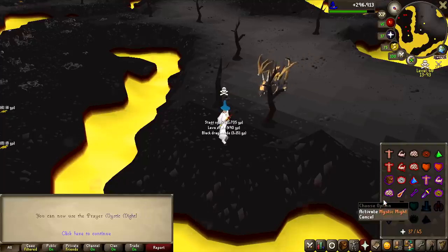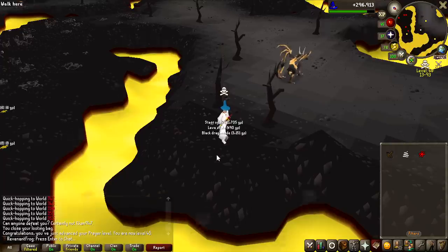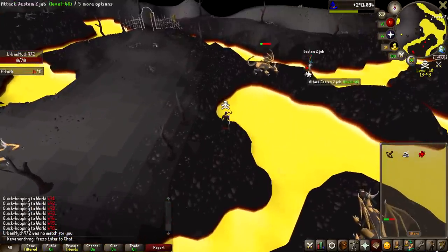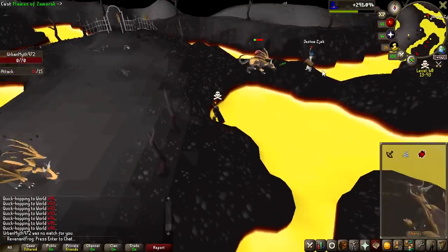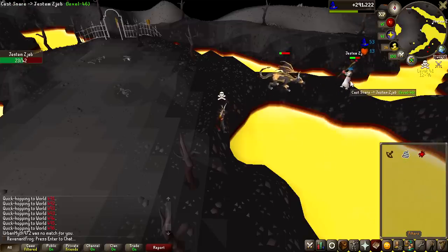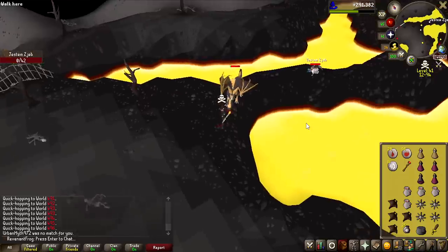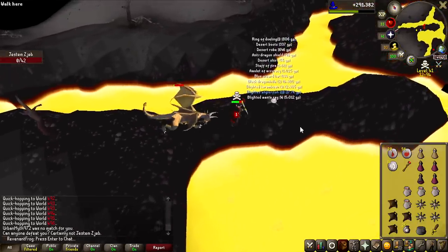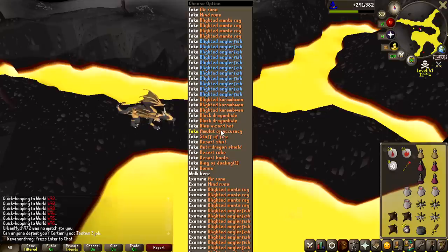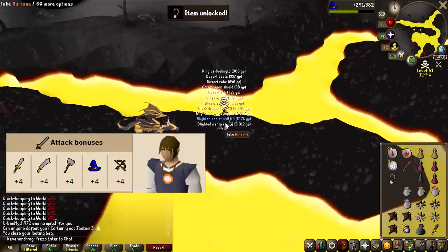I've just been burying the Lava Dragon Bones that I PK, and we've got 45 prayer and unlocked another Mage Prayer bonus. We actually have a real player who's killing Lava Dragons that I can kill. I think he has an Amulet of Accuracy — looks like a bit of an Iron Man. He's dead. Desert Robes — that's fashion, I don't think they give any stats. Blue Wizard Hat — that is actually an upgrade. And the Amulet of Accuracy is also an upgrade.